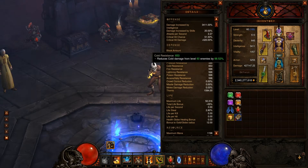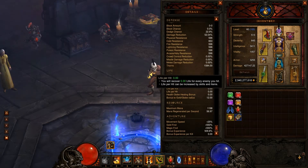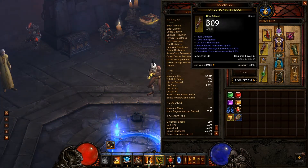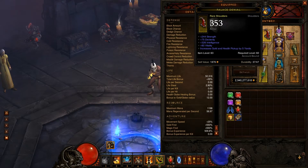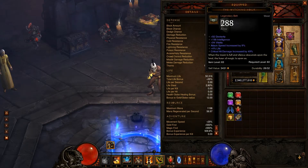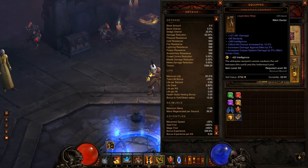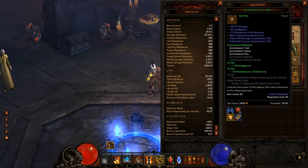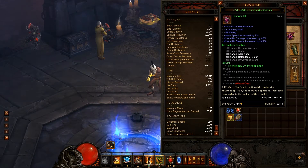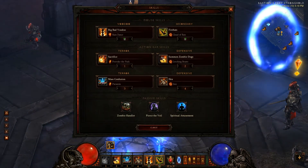2.27 attacks per second, so it's a fast attack speed build. You can see I don't have a Scorn. 3.27 attacks per second — I'm going to go ahead and show you what I'm going to do and my skills.